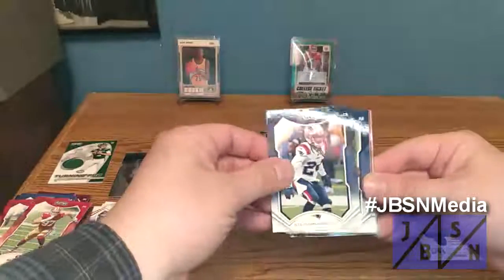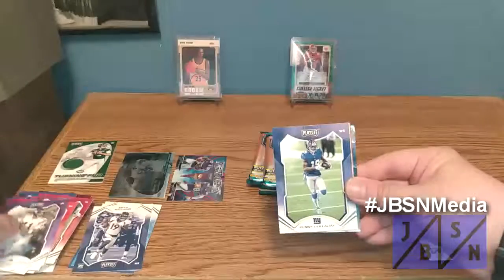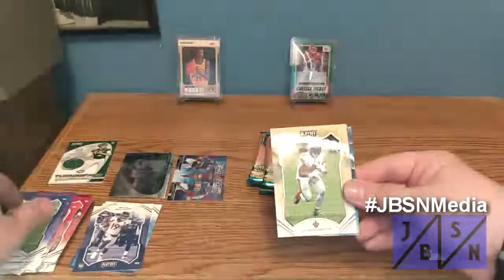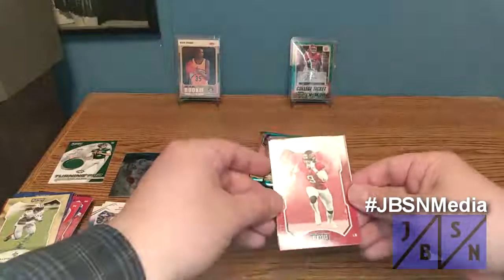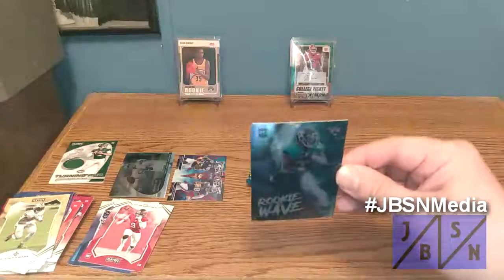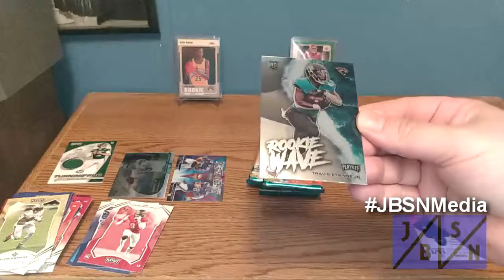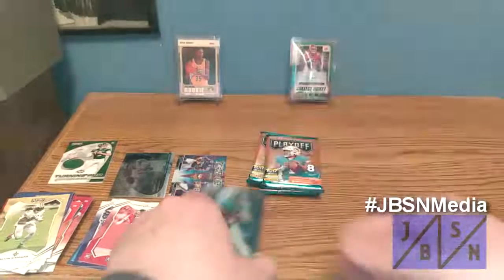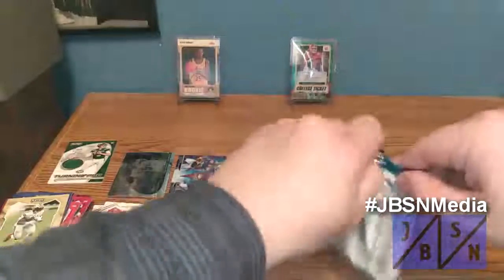Stephon Gilmore, Chris Johnson, Joe Burrow, Dante Culpepper, Kenny Galladay, Alvin Kamara. We have a rookie of Joe Tryon there. And look at this — we got a Rookie Wave of Travis Etienne Jr. That's a very nice looking card right there. A Rookie Wave card — Travis Etienne Jr. That's a cool one.